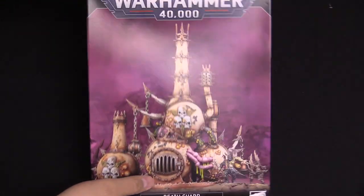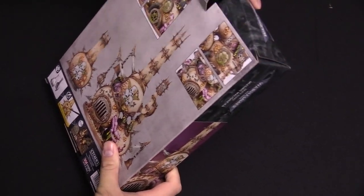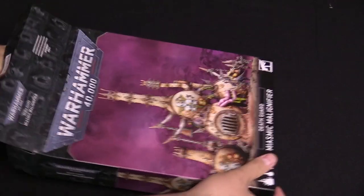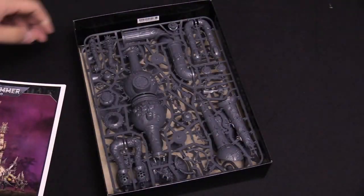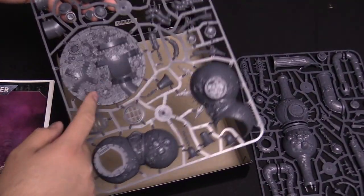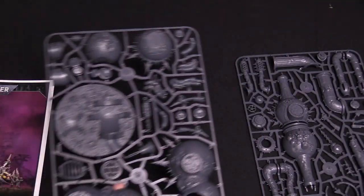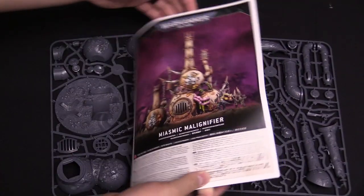All right, plastic wrap is off. Let's do this. This is a big box. Let's see how many sprues this bad boy has. Looks like two big sprues. The base is actually textured and already built. I'm going to move this box. The base is already a part of that, and then of course the instructions.